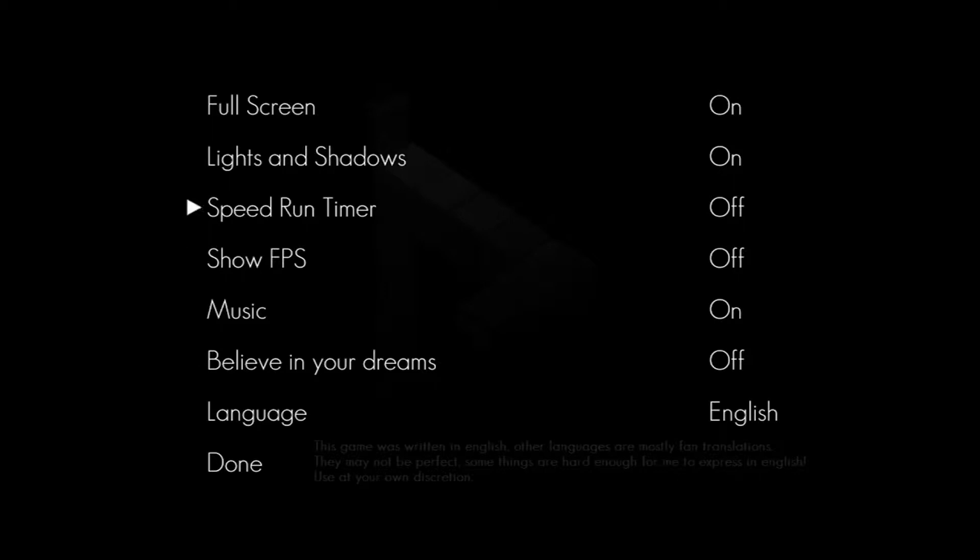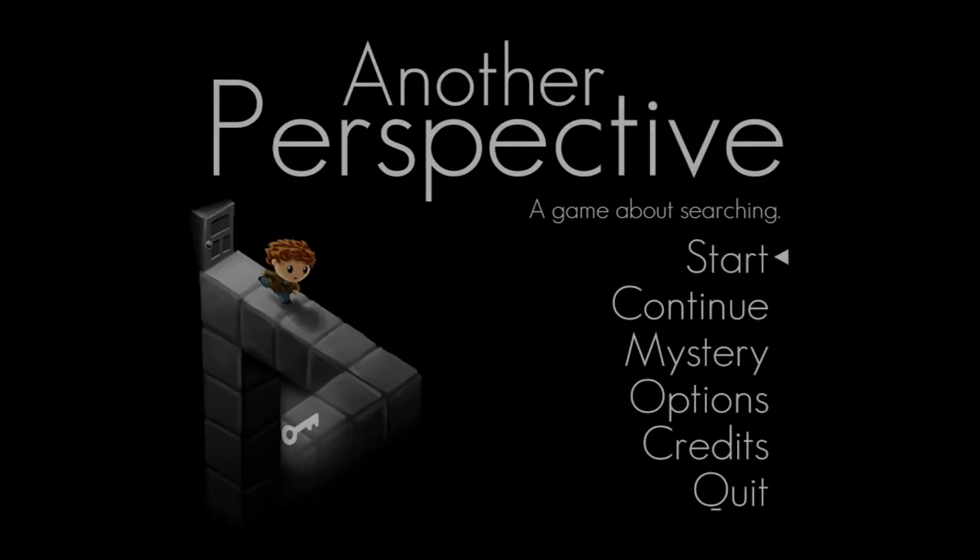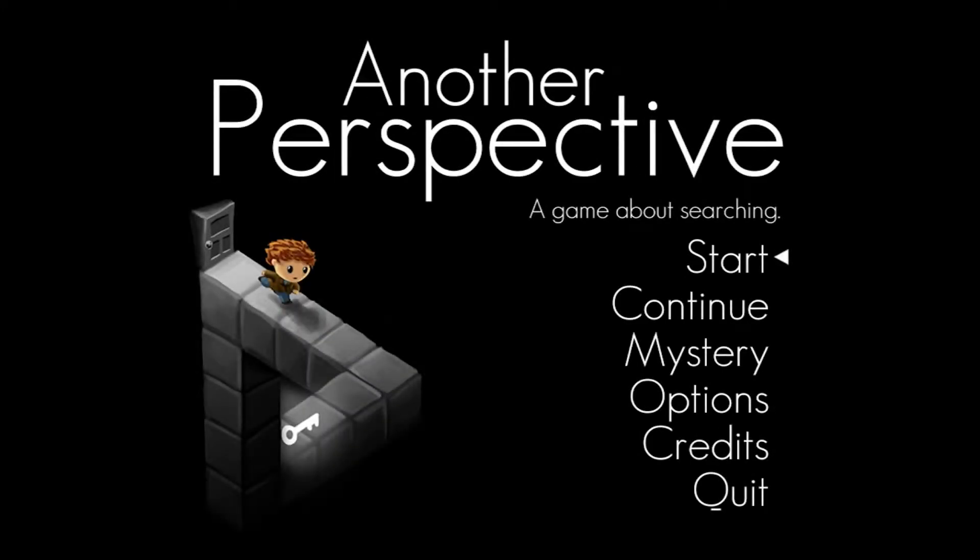I have no idea what this option does, but I'm pretty sure it just puts on a speedrunner timer. It should really tell me what it does, because I'm not going to turn it on otherwise. There are no re-bindable keys, and music on and off is all you get, which is not exactly the best. I'd prefer at least some sort of volume bar, although since there are no sound effects you can just turn it down in Windows itself.